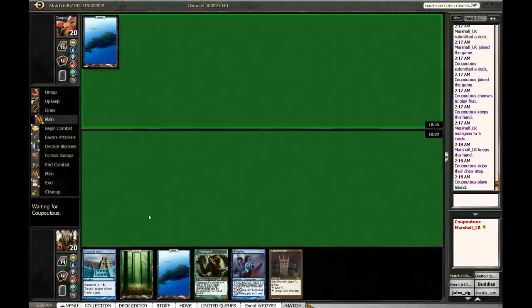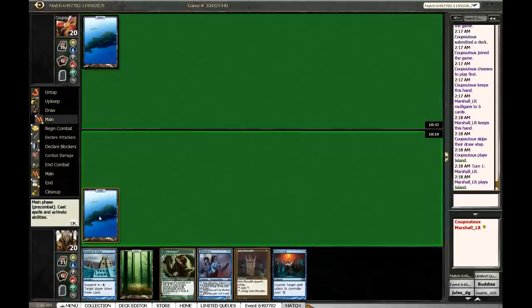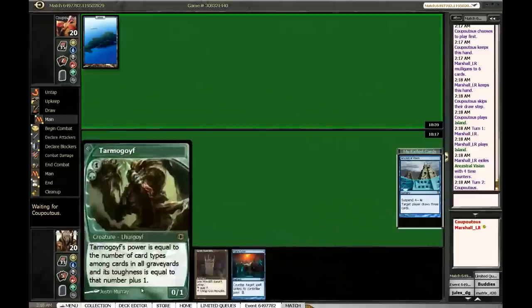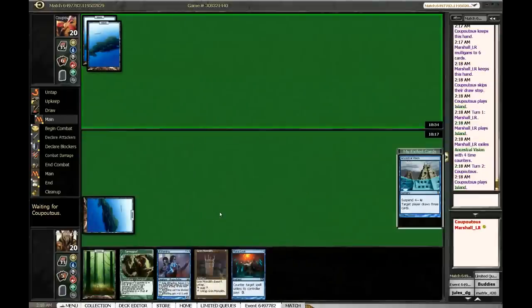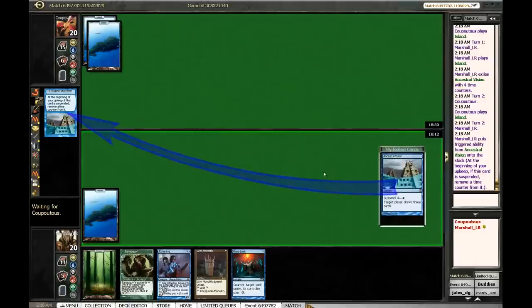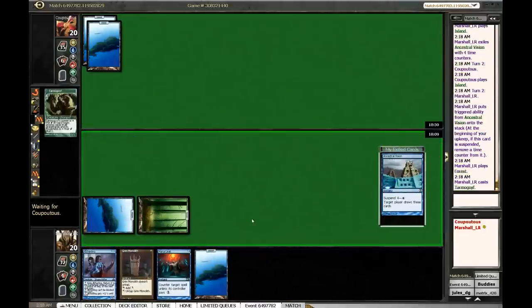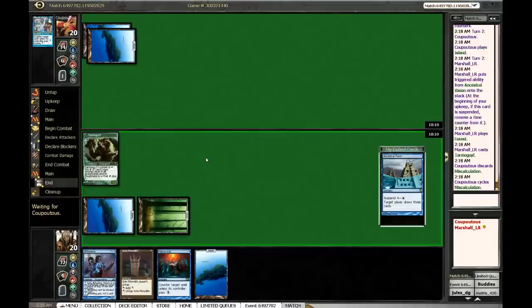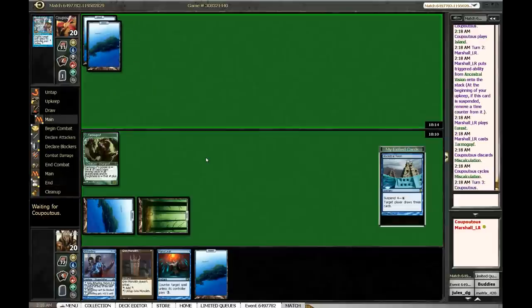We're snapping this one — this one's nice. Let's see what he does, but we're going to obviously suspend Ancestral here. Ship, and then we get to make a decision: we can run out Monolith, we can leave up Mana Leak, or we can play Goyf. Goyf probably not worth it, but possibly — there is definitely a world in which we just run Tarmogoyf out here because it's going to get big from Ancestral. If we Mana Leak a creature... yeah, I'm going to do it. I'm going to play him. He's going to cycle Miscalculate — he would have totally countered Grim Monolith but not this.